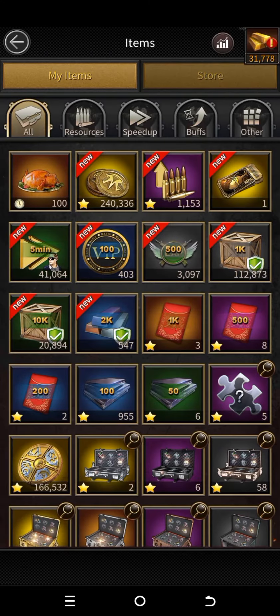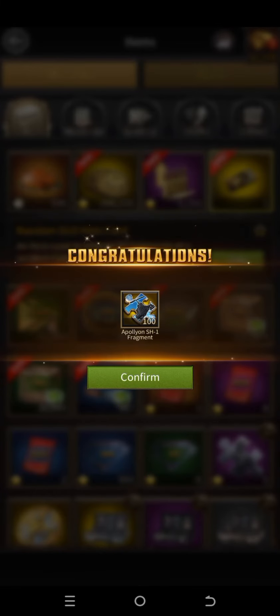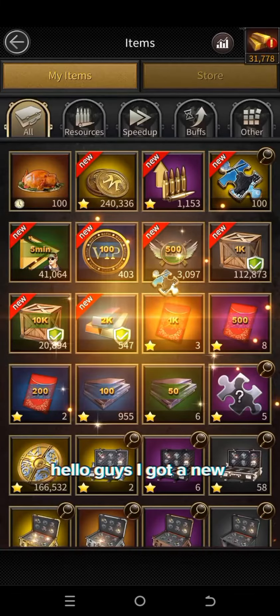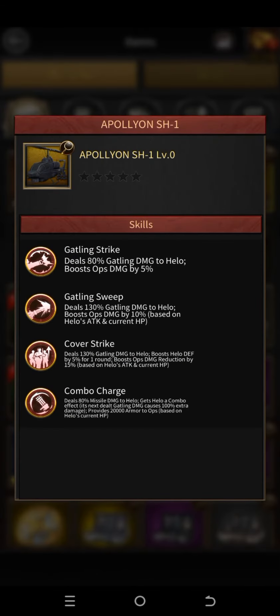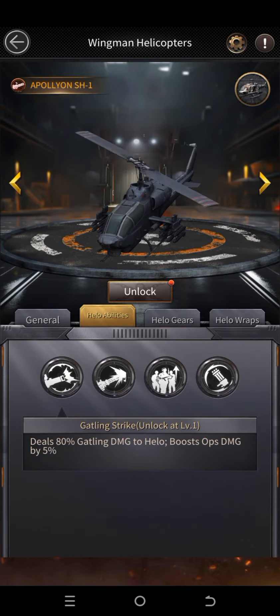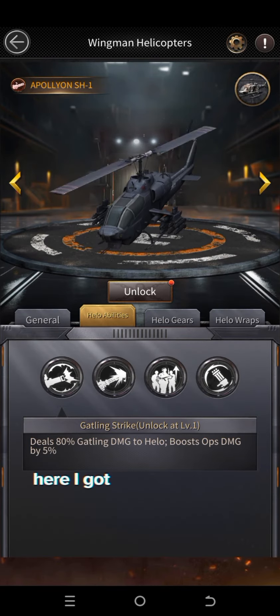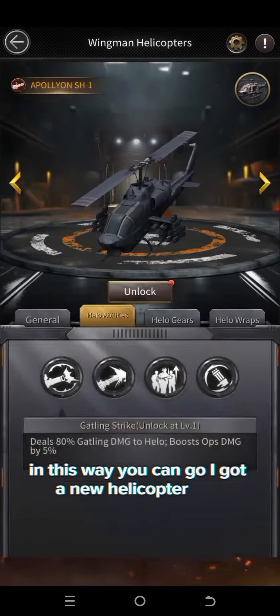Go into the inventory and here you can see I already got it, let's take it. Look guys, I got a new helicopter card. Let's use it. Here I got a new helicopter — in this way you can get a new helicopter free.